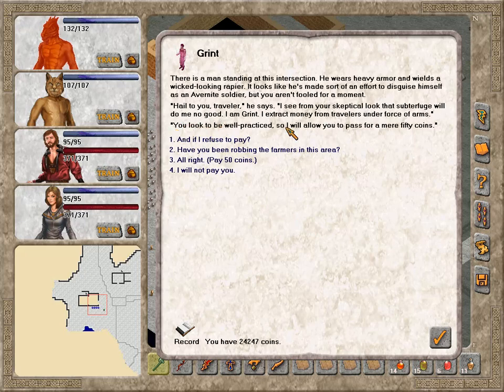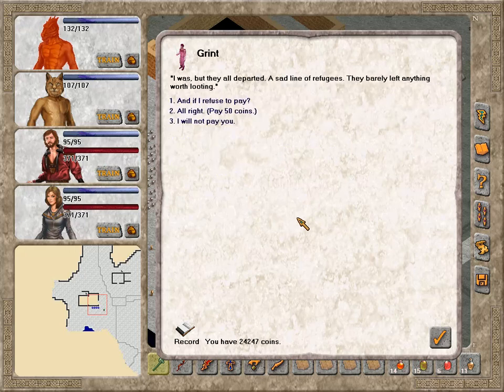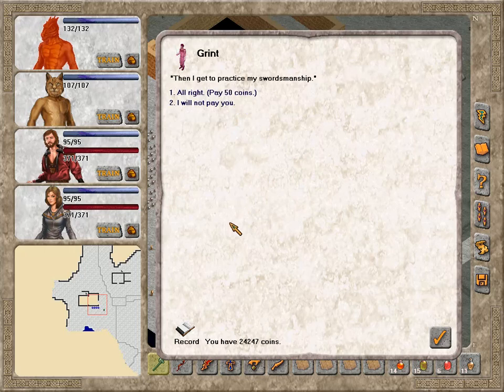Wrong answer, dude. If you can tell that we're well-practiced, you should beg for your life here, not for money. Have you been robbing the farmers in this area? I was, but they all departed — a sad line of refugees. They barely left anything worth looting. Well, boo-hoo. And if I refuse to pay? Then I get to practice my sourcemanship. It doesn't do you any good if you end up dead, which you will. I obviously will not pay you.